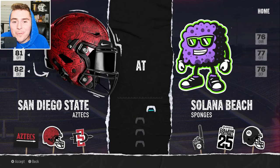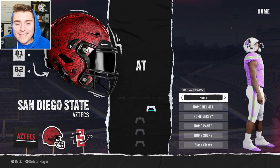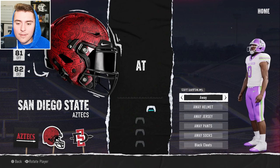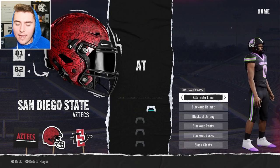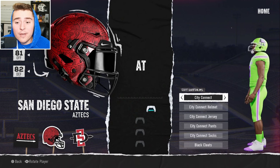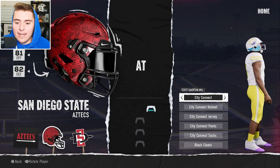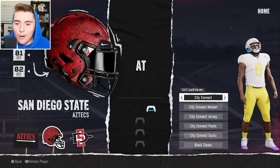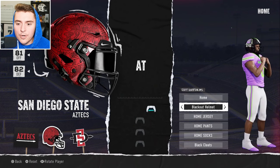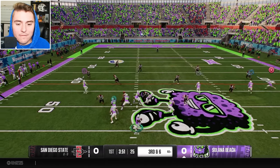Let's get this party started with the good old battle for San Diego. We had so many memories against the Aztecs. The uniforms came out so well for the Salona Beach Sponges — we've got the Home, the Away, the Blackout, the Lime, and you can mix and match every piece. There's also the City Connect with yellow, white, and the Ocean Wave pattern on the bottom of the helmet. Pretty straightforward to mix and match, just like we did in the good old days.